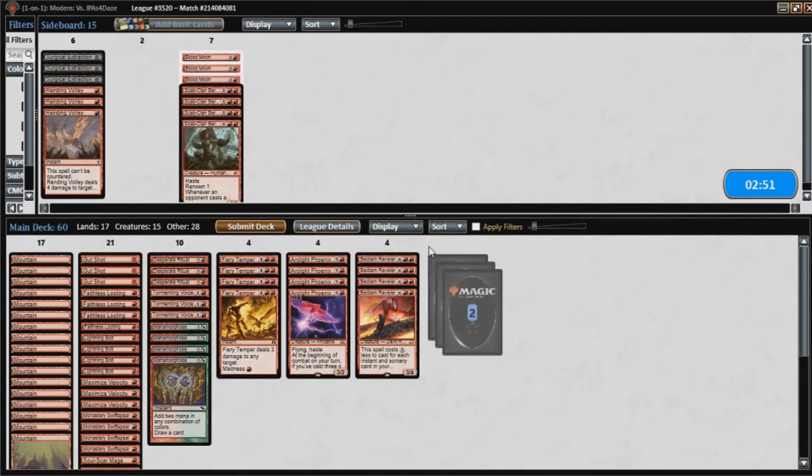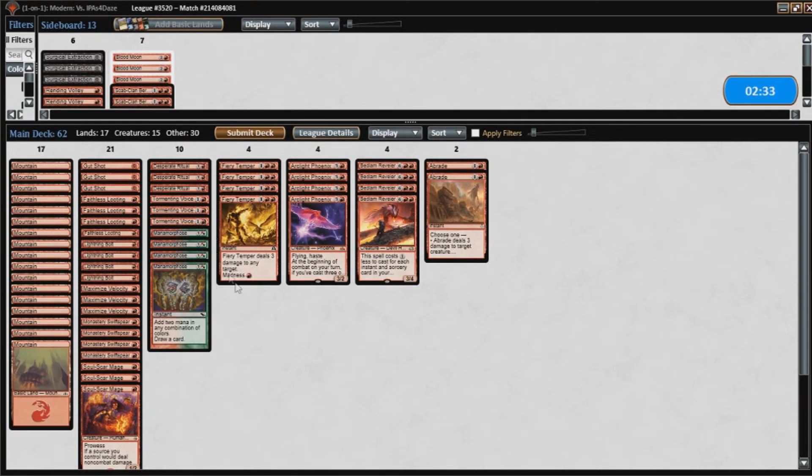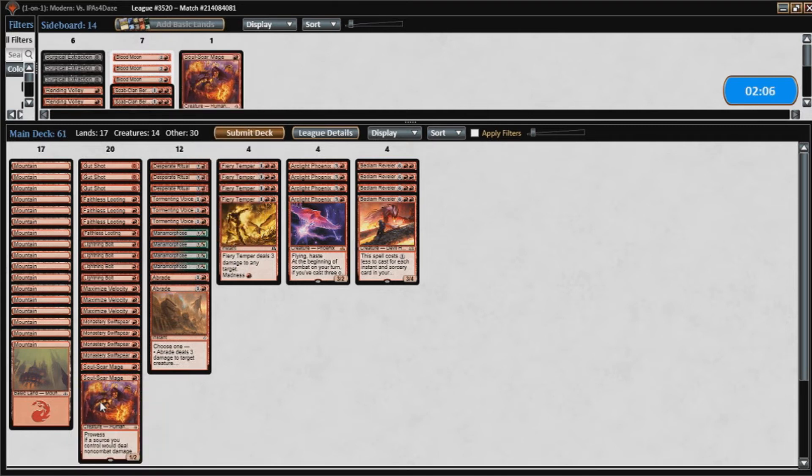These Braids are definitely coming in. Our hand was a little awkward — we didn't really draw what we were looking for. So what do we eliminate here, or do we just race? We probably still want these Abrades. Maybe cut a couple of mages. We want our Lootings, our Bolts. Our Gut Shots are pretty good in this matchup. Maybe it is just Soul Scour Mage.